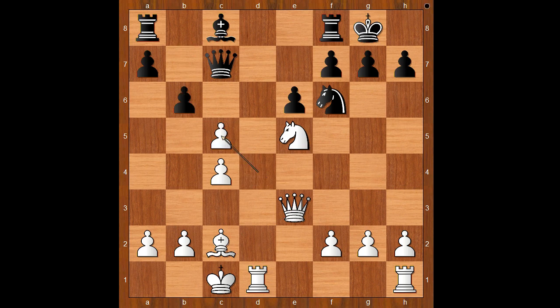b6, d takes on c5, b takes on c5 — white to move. How would you continue now? Which piece is the best defender of the black king? Is it the knight? How can we force the knight to go to another square? Zabo played g4, intending g5.